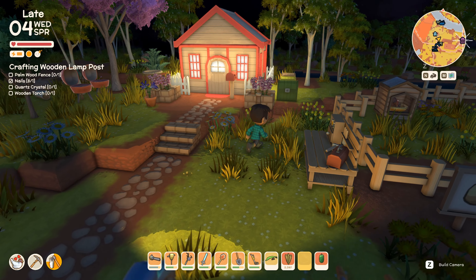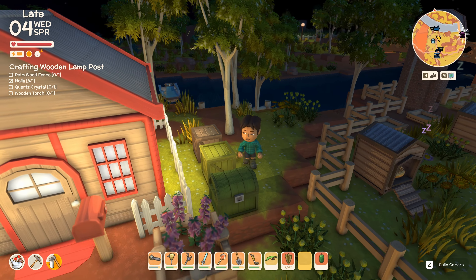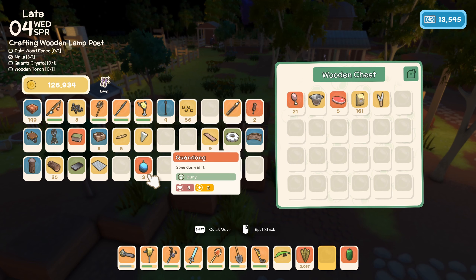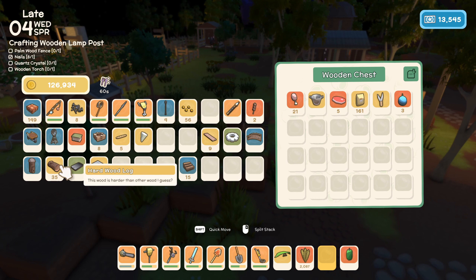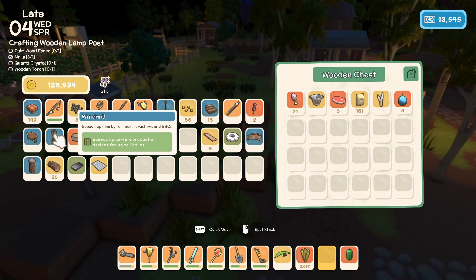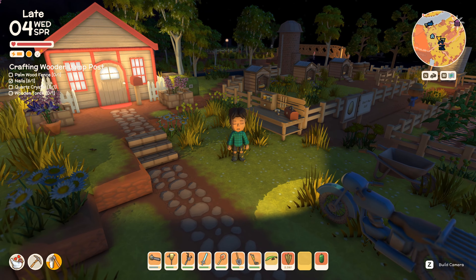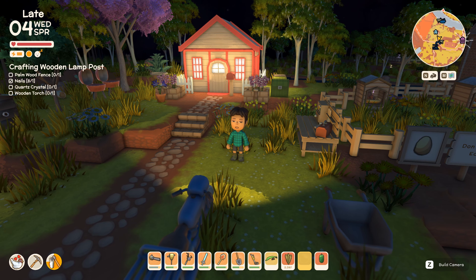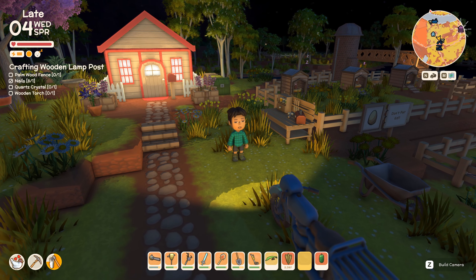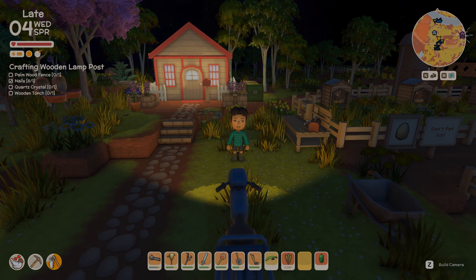Our inventory is looking horrendous right now — just going to get rid of a few things. All this stuff we just picked up from the barrel isn't helping, but we'll get over it. Maybe tomorrow morning we can start by placing down some of this stuff as well. I'd like a free inventory before we go out fishing, since each fish is going to take up one slot anyway. Hope you enjoyed this, guys — I'm signing out. Leave a like, dislike, or comment below. If you haven't voted for the next game, please do so in the community post linked below. Stay true and I'll see you in the next one.